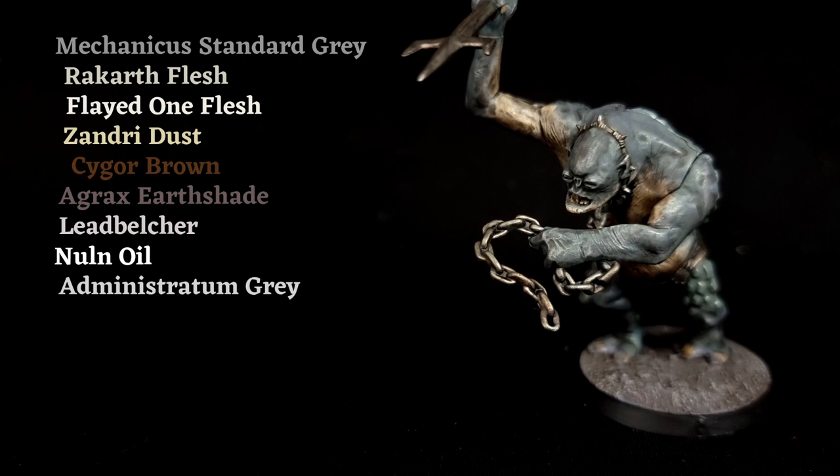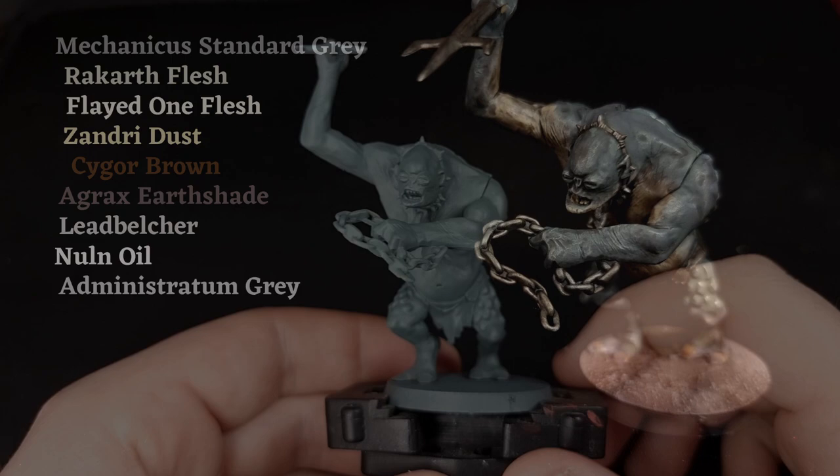First of all you're going to need some paint — not that many, but here's the list: Mechanicus Standard Grey both Undercoat and the Pot, Rakarth Flesh, Flayed One Flesh, Zandri Dust, Zygore Brown Contrast, Agrax Earthshade, Lead Belcher, Nuln Oil Shade, and Administratum Grey.